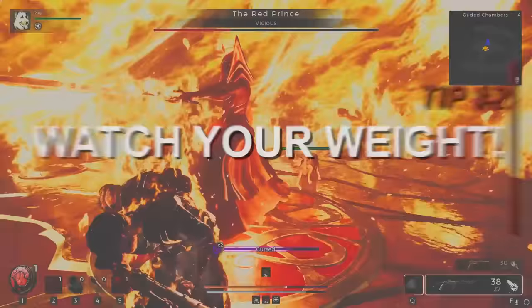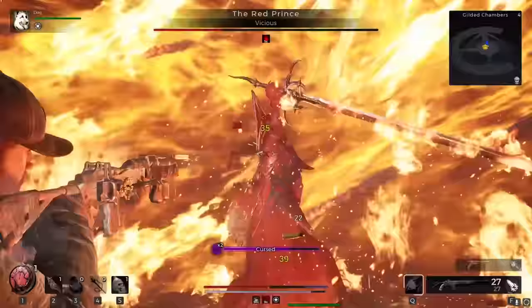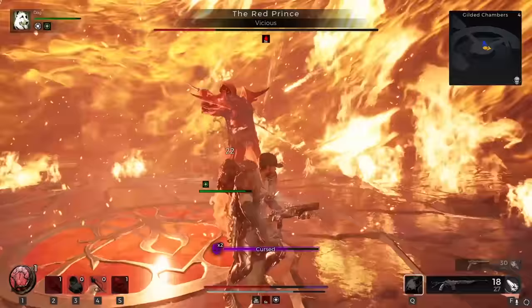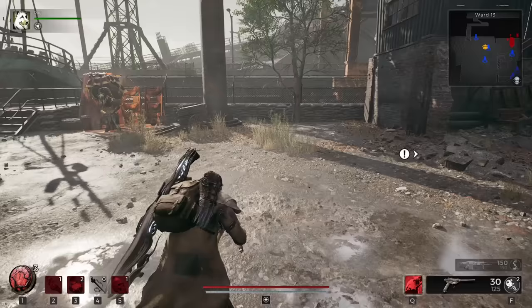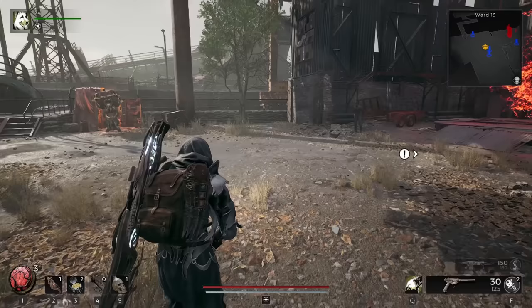Tip number 2: watch your weight. If you're new to Souls-like games, you may soon learn, especially in your first boss fight, that dodging is really, really, really important unless you have a fetish for being killed. You gotta learn that not all dodges are created equal. Depending on how heavy your armor is, that is going to affect how you dodge in game. The heavier your armor, the more your encumbrance will be affected.